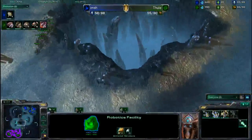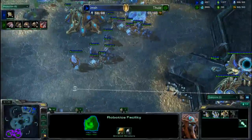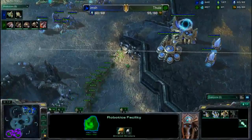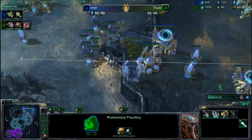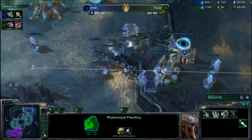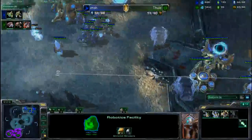The Zerg did spot the base and got in there to do a little bit of damage. Good hold there by Imch — it was only about eight or ten Zerglings. Now we see Thule getting a little greedy: he's pumped out another batch of Zerglings and is going to try it again. I think Imch is going to be a little on edge and will probably be ready for this.